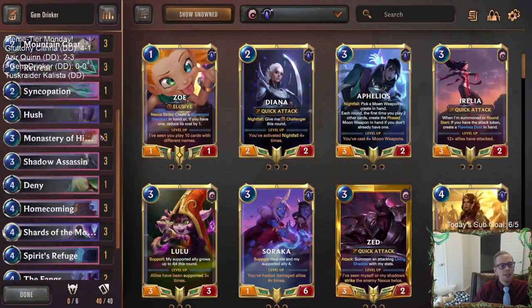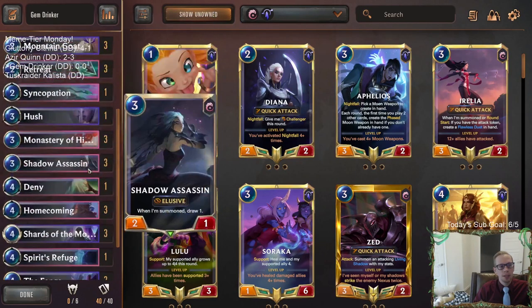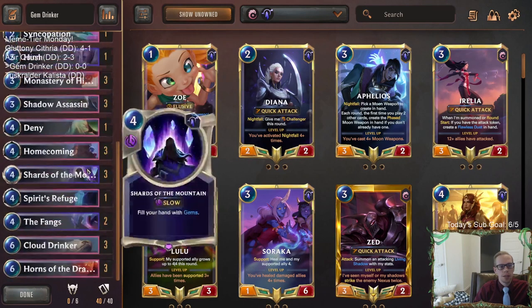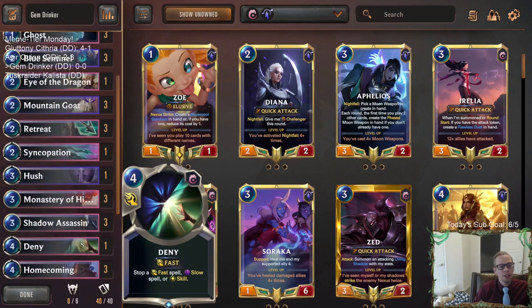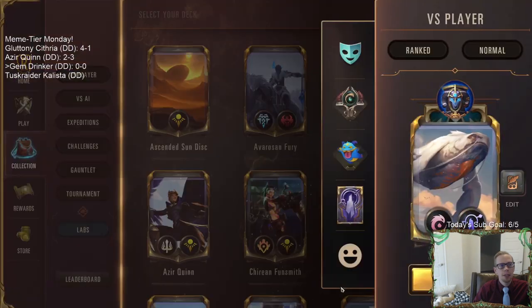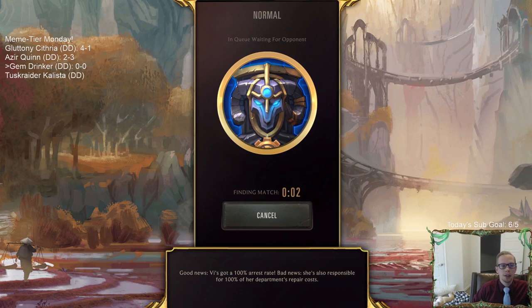Zero mana Sanctuaries make it easier to recall and replay things - the Dancing Droplet, Shadow Assassin, or the Fangs. We have some interaction, and that's the deck. Let's go ahead and give it a try - we're going to play Gem Drinker in five games in Normal.